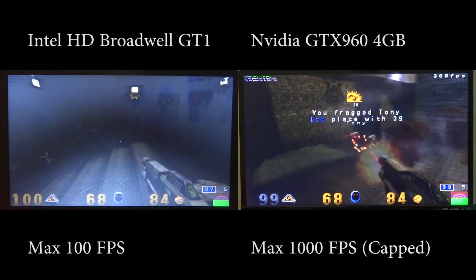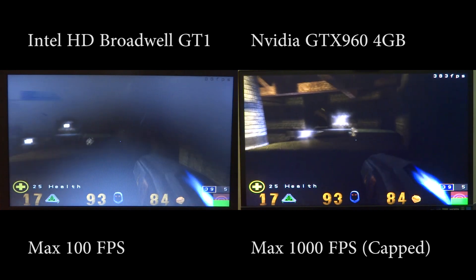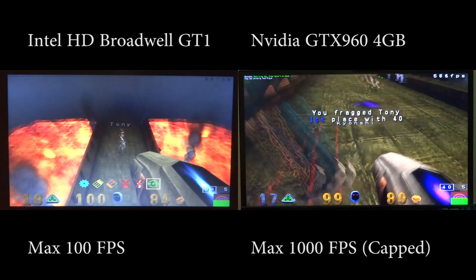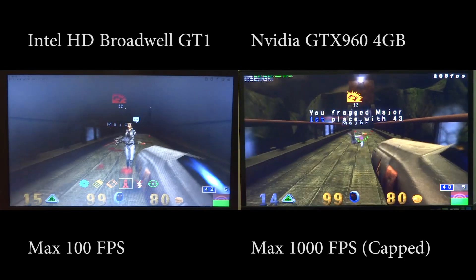The Intel HD doesn't really have a way to measure GPU utilization, but we do have the FPS, and it really struggles to maintain 100 FPS at even sub full HD resolution.